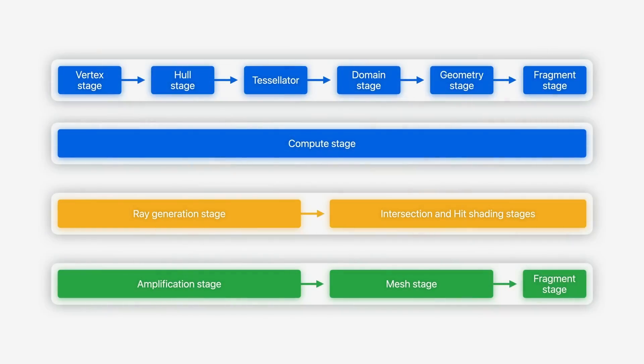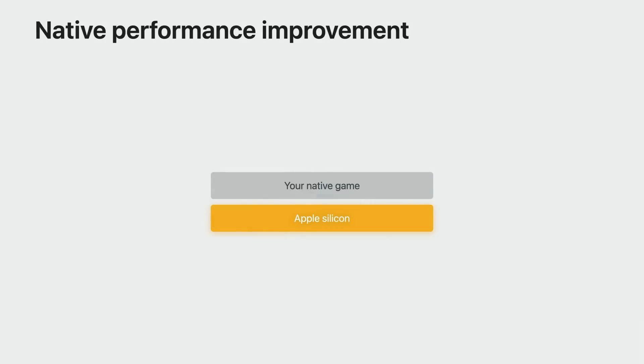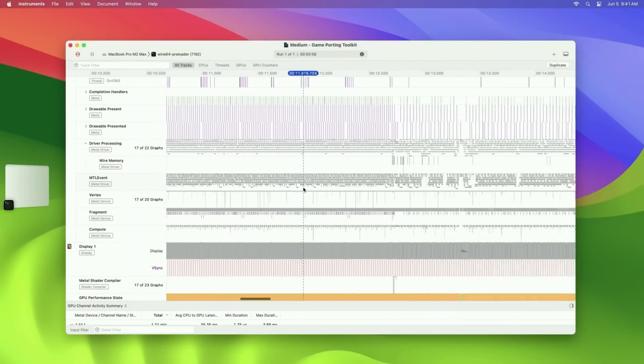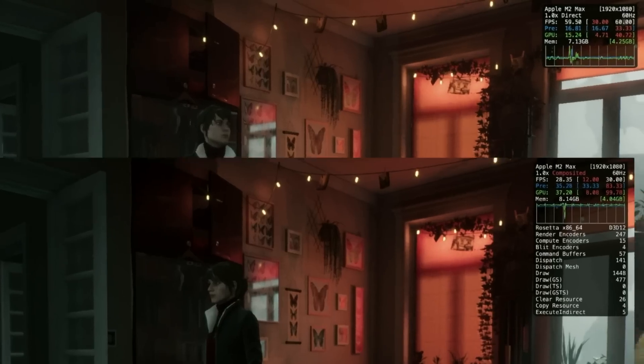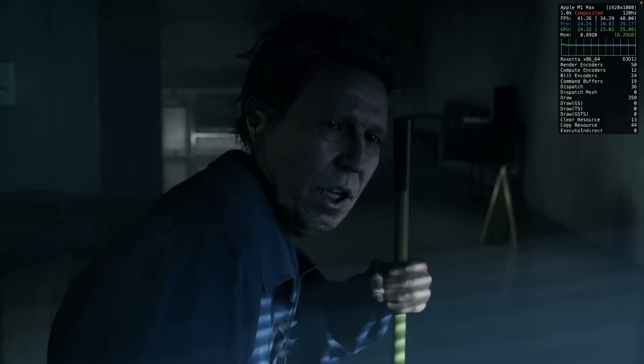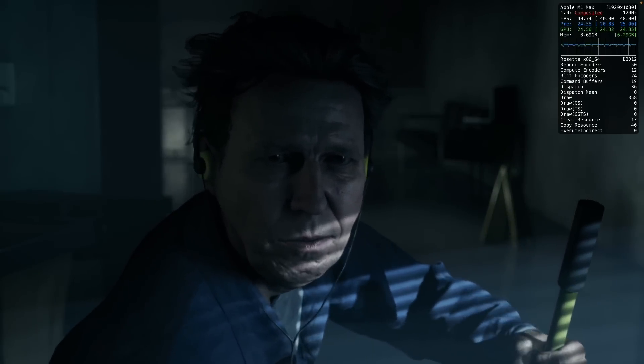All these translations happening on the fly have substantial performance overheads, so don't be surprised that a game runs slower than its PC counterpart. These games are probably tapping into less than 50% of the potential performance they could have if natively optimized for the Mac. Yet despite all of these hurdles, many of these games actually perform very well, and that's down to the raw power of Apple Silicon chips.